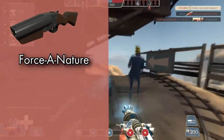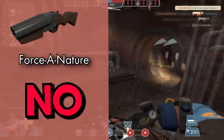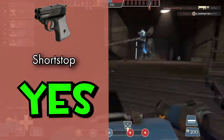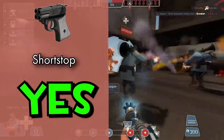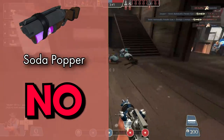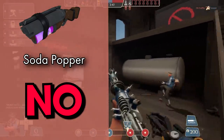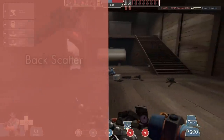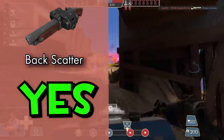The Force-A-Nature: no, it's just sort of fine — not amazing but certainly not bad enough for the series. The Shortstop: yes — mediocre damage and a useless shove for very few benefits. The Soda Popper: no — it's honestly kind of busted; it has a higher DPS than stock and lets you quintuple jump, it's ridiculous. The Baby Face's Blaster: completed, already has an episode. The Back Scatter: yes — why bother sneaking around to do what the Scattergun already does just fine?